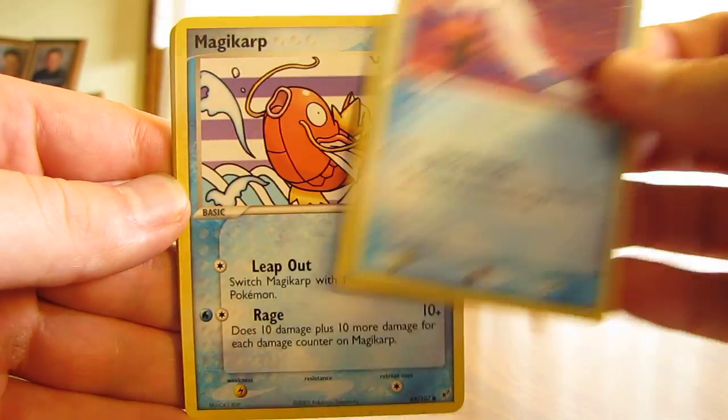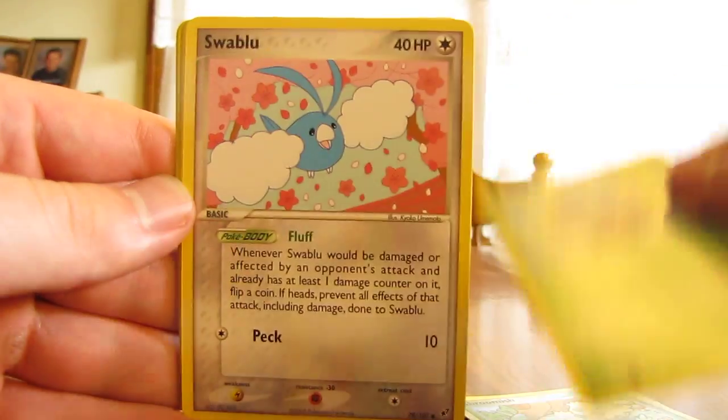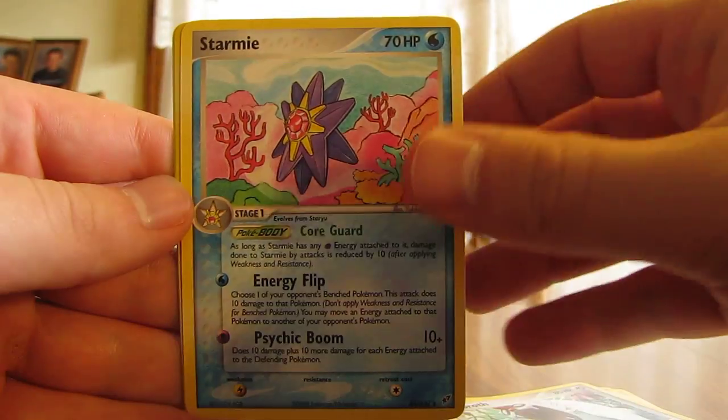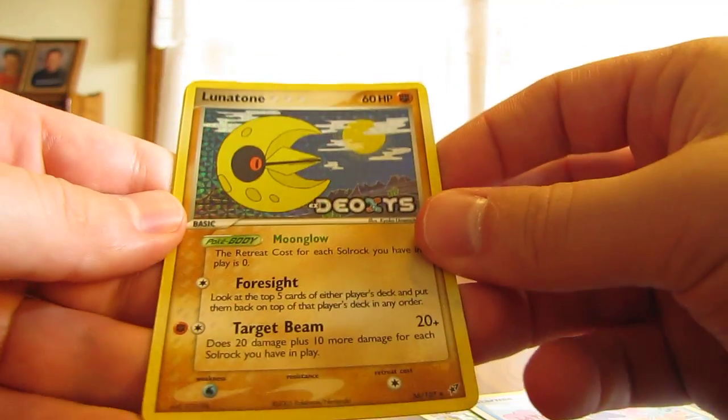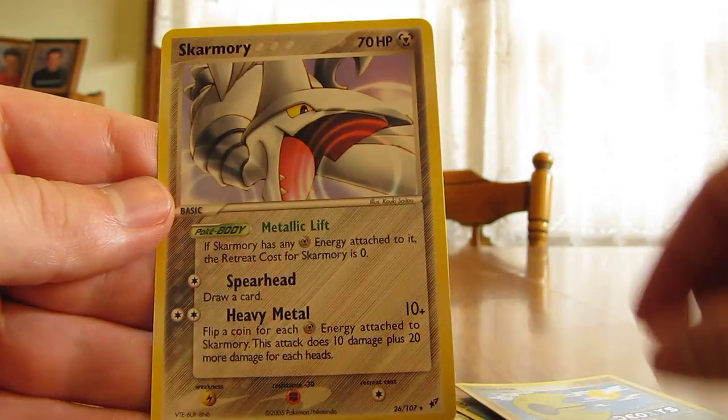I started off with a Wingull, Magikarp, Shroomish, Koffing, Swablu, Vigoroth, Starmie, Lunatone Reverse — and that's an Uncommon card — and then a Skarmory.